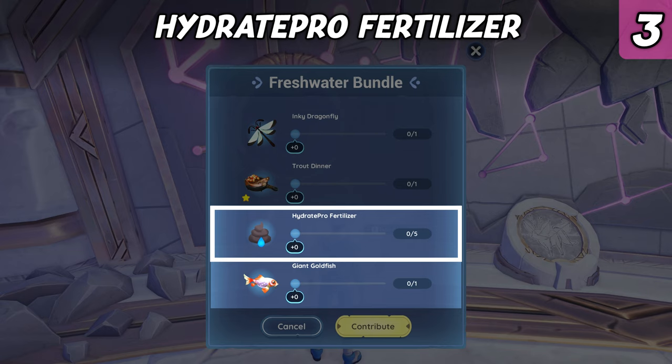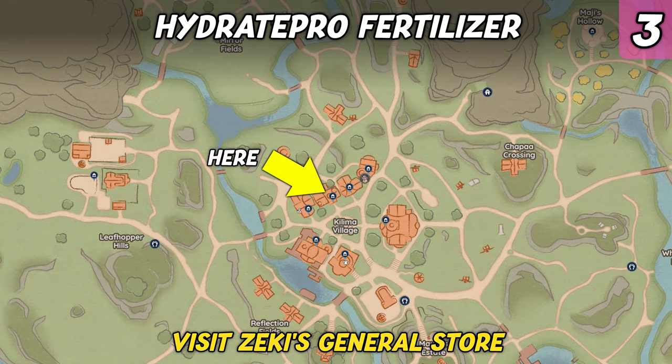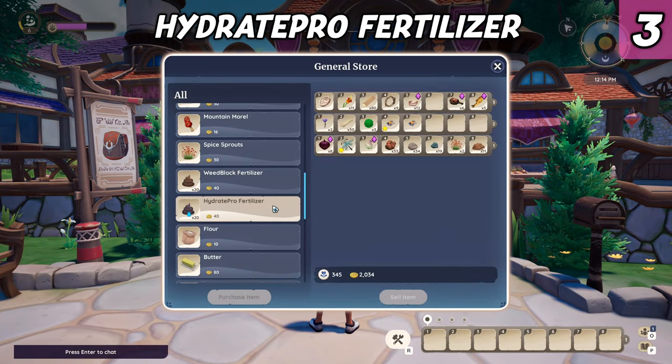Hydrid Pro Fertilizer — this one is likely the easiest item to secure in all the bundles. Simply head to the General Store and buy a stack of them. There is currently no way to craft this fertilizer as far as we know. Make sure to bring 5 of them to complete the bundle.